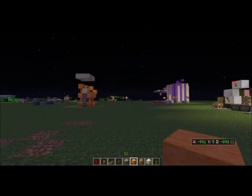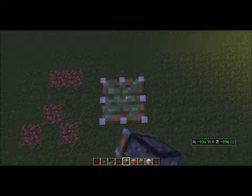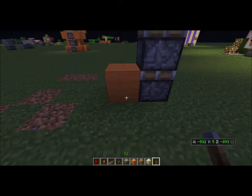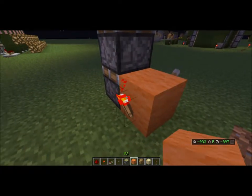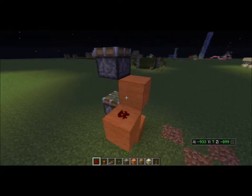Let's get down to building this. What you're going to need to do is have three sticky pistons, like so, on top of each other. It's simple. Then you're going to need to have a lever here, redstone torch there, block, redstone torch, block, redstone.